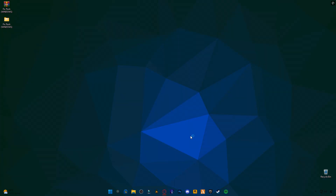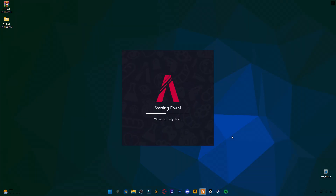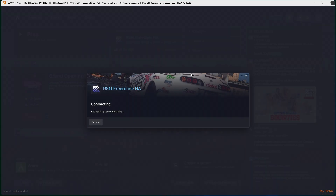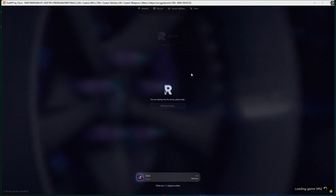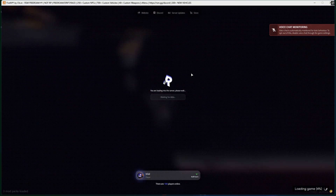Step 3: Enjoy smooth 5M gameplay. Now that everything is optimised, launch 5M and enjoy a smoother, faster and more stable experience. No crashes, no bugs, no errors. That's it. Follow these steps and your 5M will be running like a dream. If this helped you, don't forget to like, share and subscribe for more performance fixes.